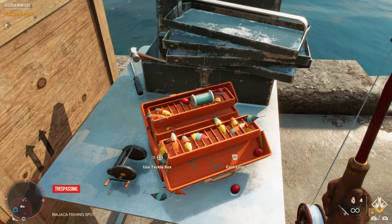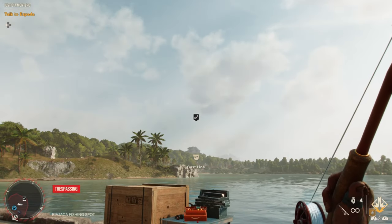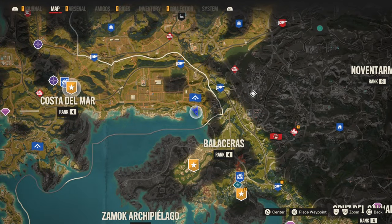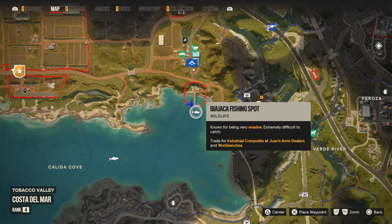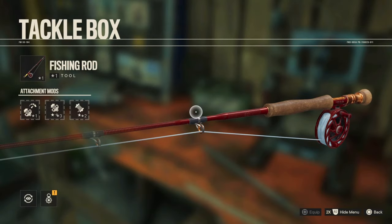you can do it with a tackle box. The tackle box looks like this. The annoying thing with the tackle boxes is they don't appear on the map, so you kind of have to keep their locations in your mind. The location that I use is in Costa del Mar — it's next to this camp over here. You can fast travel there, and there is also a fishing spot there, so it's kind of a perfect location.